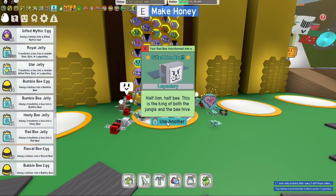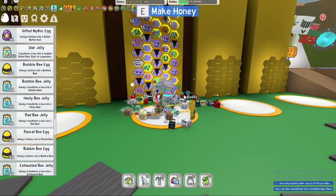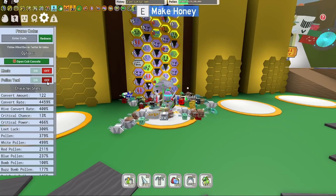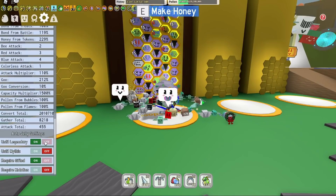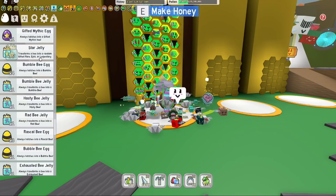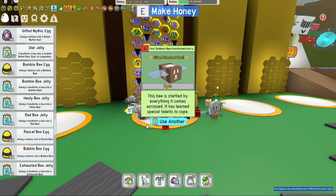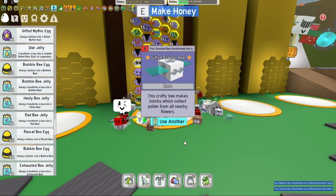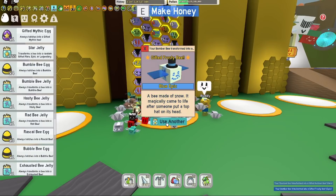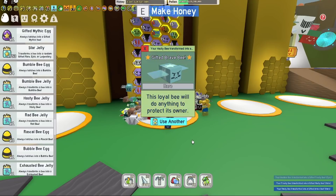Gifted lion bee — I don't actually need a lion bee. Let's use another one. Stubborn bee — okay, this is a rubbish idea. Let's not do the legendary route, this is scaring me. Let's turn off the required gifted filter, because it's going to be gifted anyway once we put a jelly on it. Gifted shock bee — I don't need that. Bomber bee — don't need it. Frosty bee — nope.